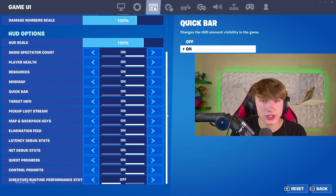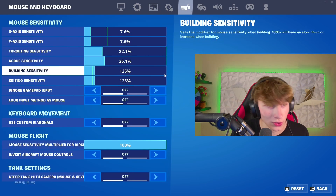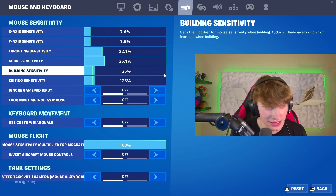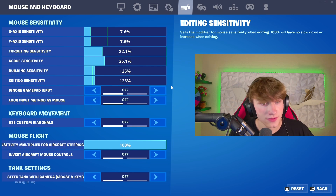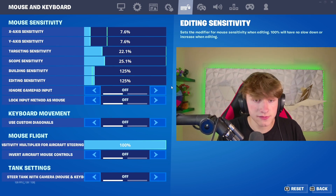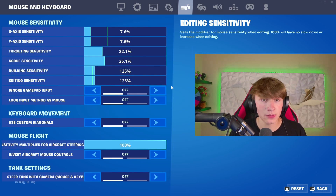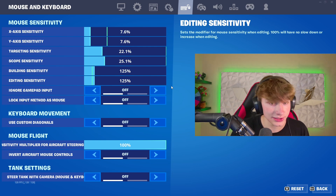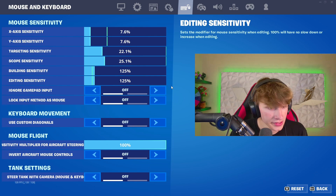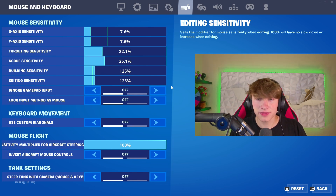Here's all the game UI stuff, but that's pretty standard, and then we go into the important stuff — the sensitivity. I do 7.6%, 22% targeting, 25.1% scoped. Basically for these settings, I went to World Cup champion Booga's stream one day and just copied his settings pretty much. I might have adjusted them a little bit, but it's what's worked for me and I've just stuck with it. I think I have decent aim, so I'd recommend these settings.